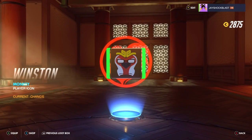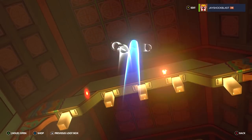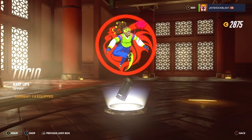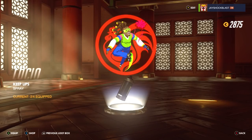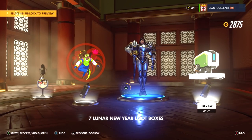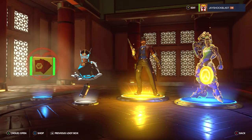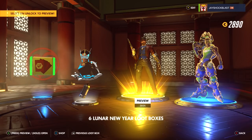That's like three in a row that are terrible. We did get an icon — I'll equip that one I suppose. That's like four in a row with a blue at best. We did get a Lucio spray, and I'll be honest, I do use him from time to time. Alright here we go — I gotta get a skin this time. Gold!